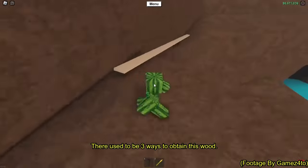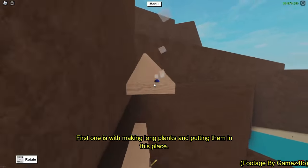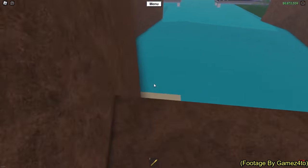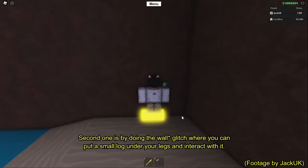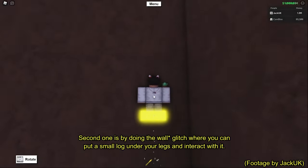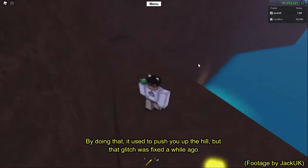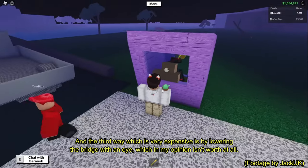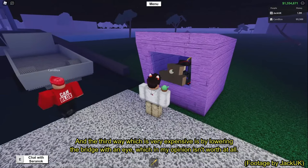There used to be three ways to obtain this wood. The first one is by making long planks and putting them in this place. The second one is by doing the wood glitch, where you put a small log under your legs and interact with it — that used to push you up the hill, but that glitch was fixed a while ago.